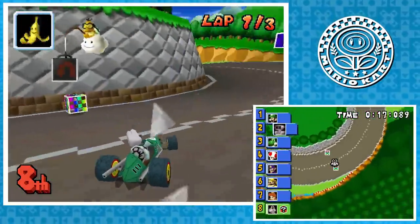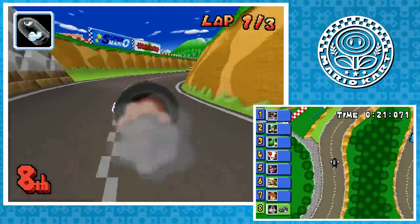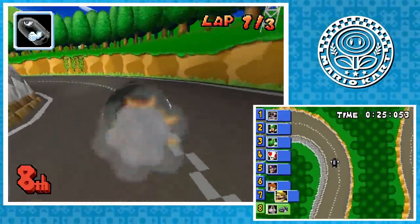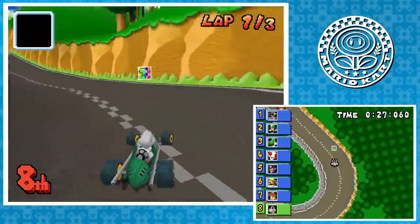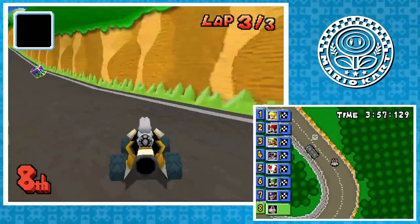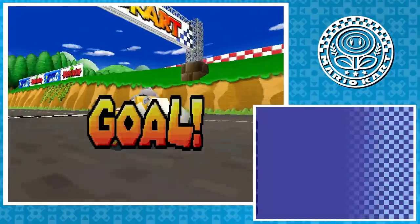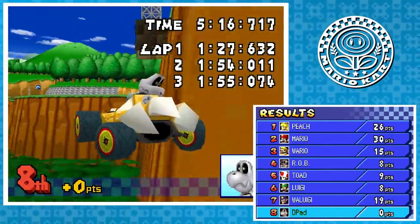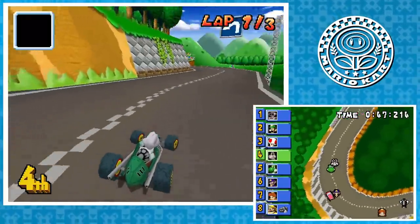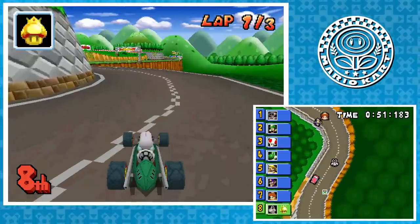Shroom Ridge finishes off this cup, and it's simultaneously really annoying and really fun. The cars can be a huge issue, and there's only two sets of static item boxes. Something about this track just lends itself to frustration. On my first attempt, I got robbed of a Golden Mushroom by a Boo, and at one point I was running out of juice and tried to get an item just for it to ignore me completely. Also, I got knocked off right after finishing. Regardless, the ever-moving item boxes give this track a lot of opportunity for improvement, and the numerous turns make me almost feel like I'm actually drifting. 4 out of 5.